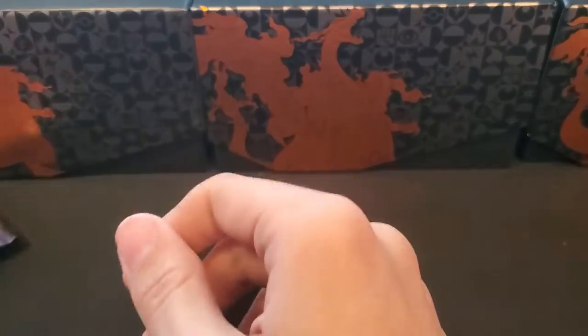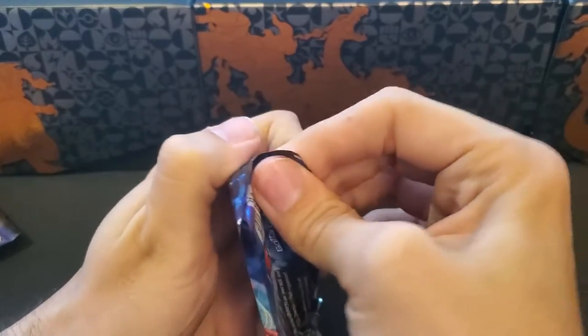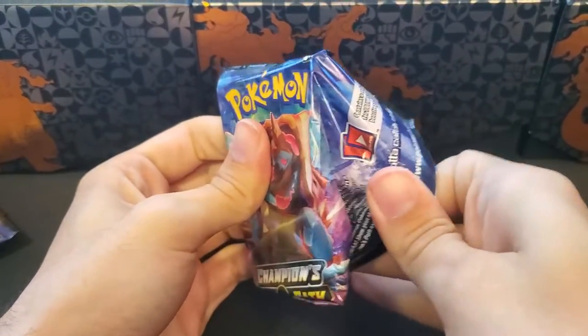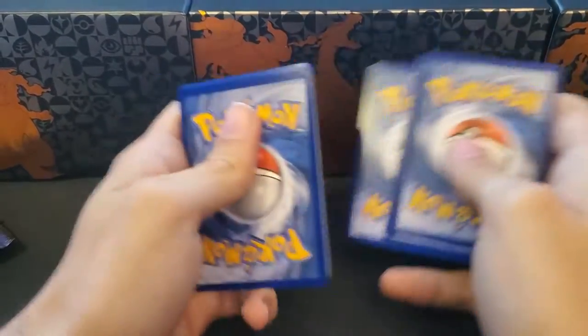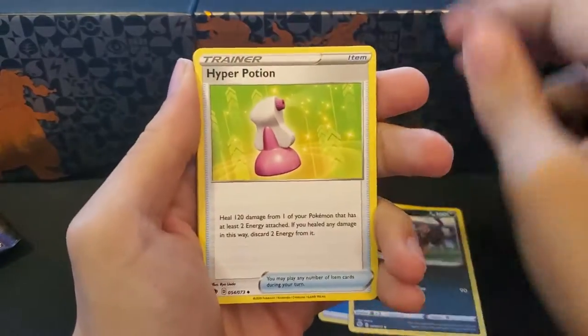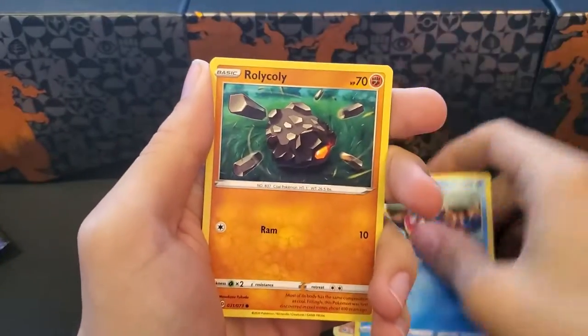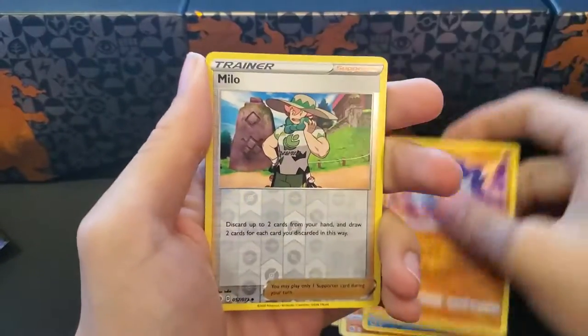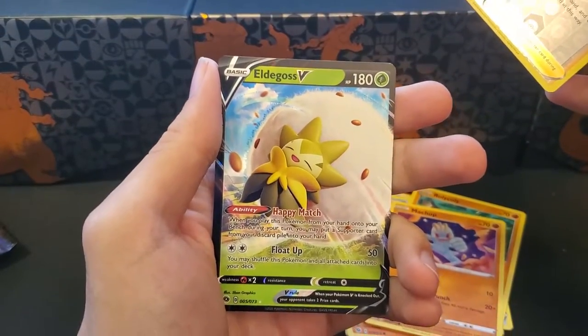I am fairly certain I've already completed the set with the small amount of packs I've already opened. Pack eleven: Fire, Leapford, Hyper Potion, Rotom Bike, Rockruff, Potion, Carvana, Roly Coly, Machop, a Reverse Milo, and an Alcremie V card.